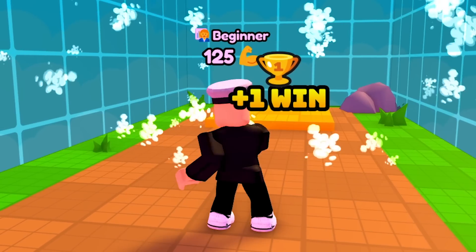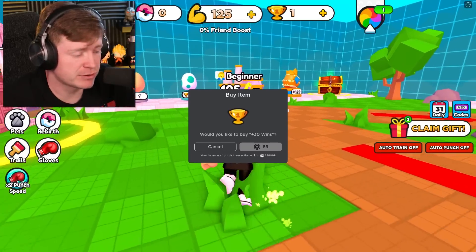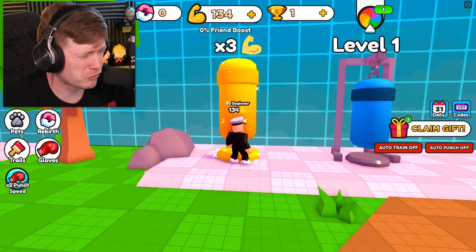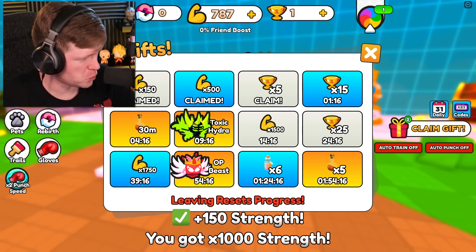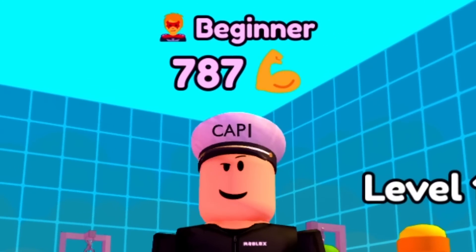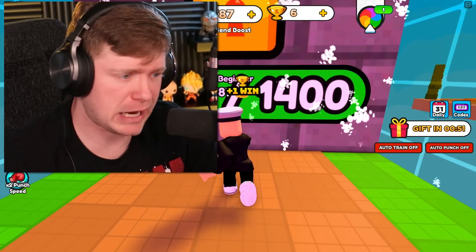Now we are about 125 on the strength. Please tell me this is the last wall — at least the last wall on the first level. Let's go ahead and break it, and it is. We're only getting one win out of that? We need 10 wins to get to the next level. I'm not buying any wins — we're gonna get it fair and square. I got some free gifts and just got five wins and a lot of strength. We are still a beginner but we have 787 strength. Every single time I throw a punch, I'm just flying through a wall.